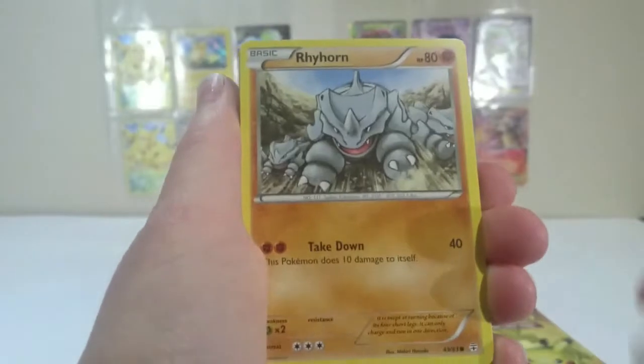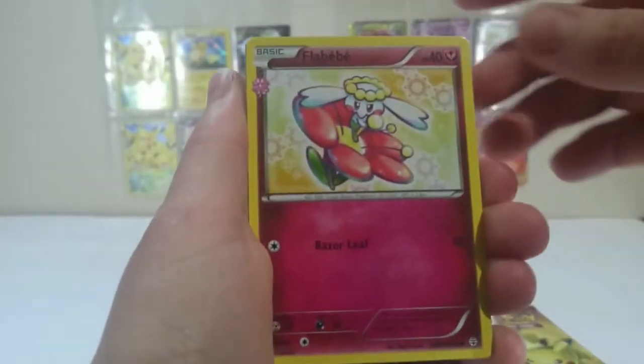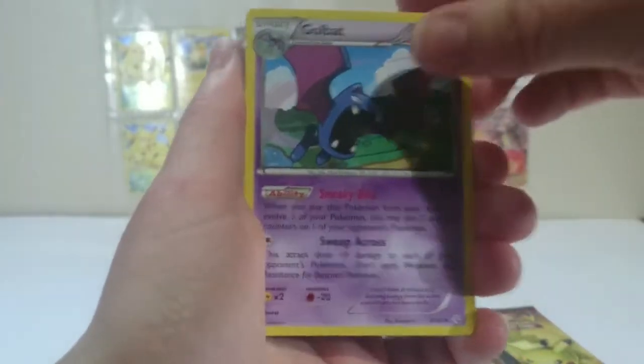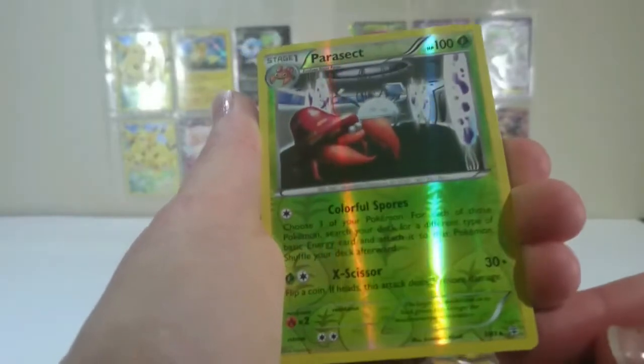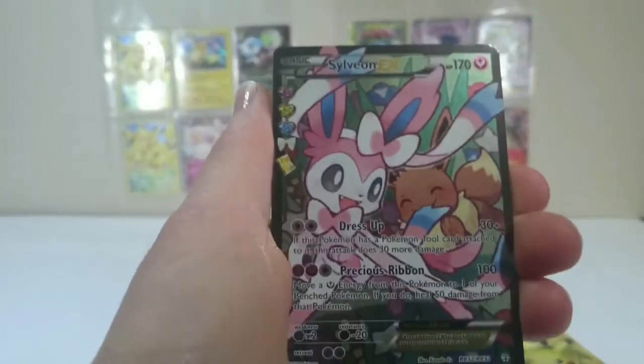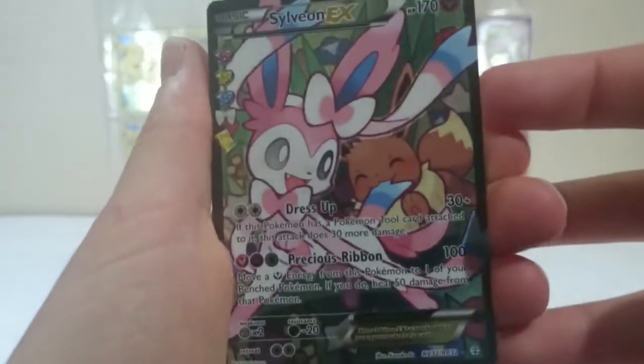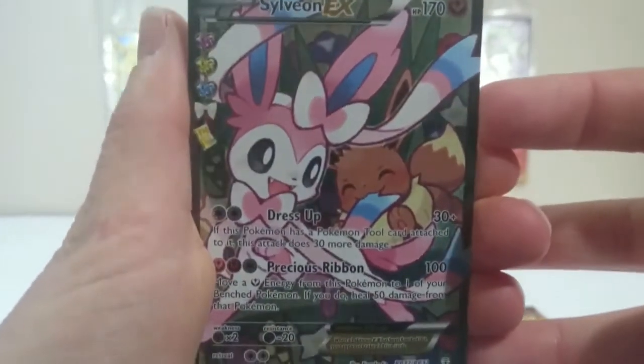We'll start with Paras, Rhyhorn, Zubat, Ponyta, Flabebe, Golbat, Olympia. Our reverse is Parasect, which is a rare. Our Radiant Collection is... Yay! I got the Sylveon Full Art! Yes! This is one of the ones I was looking for!